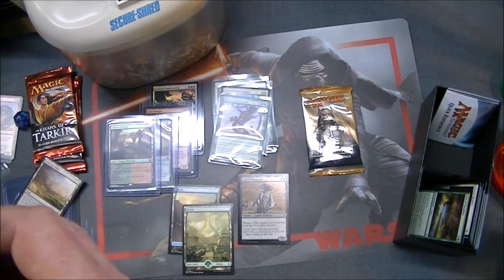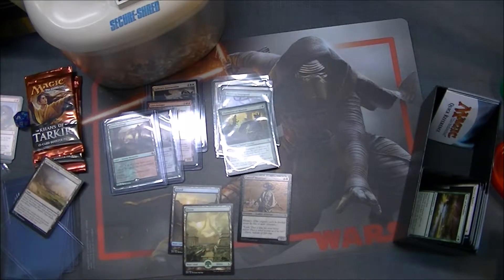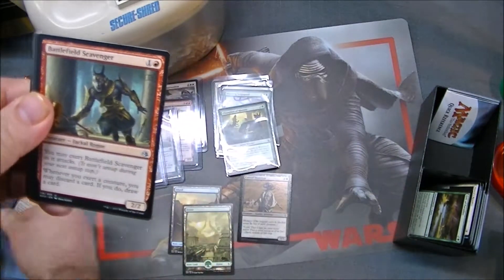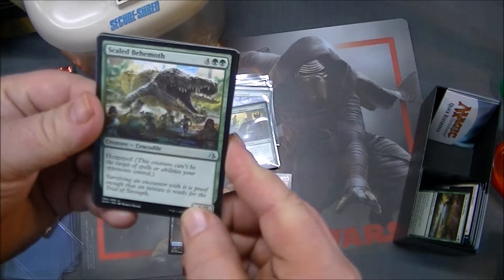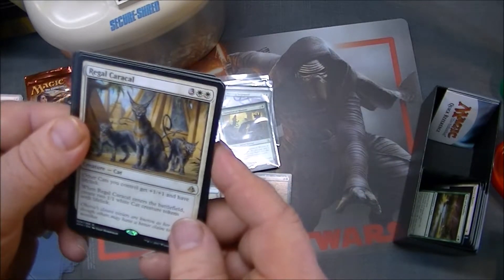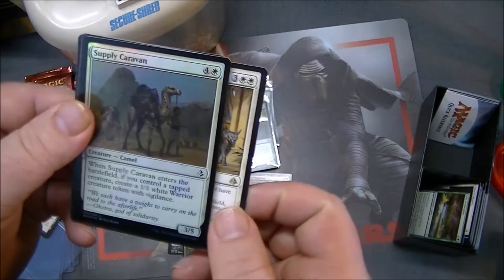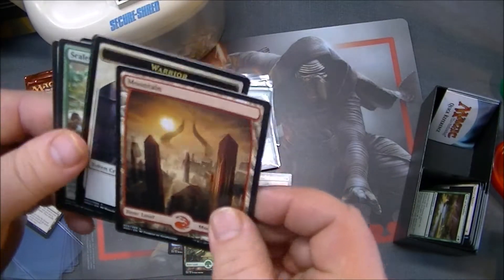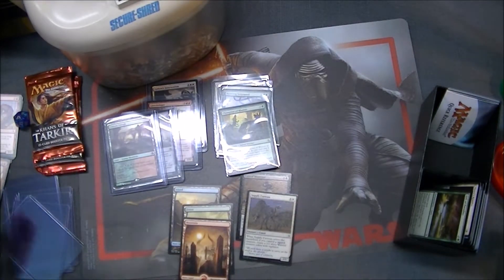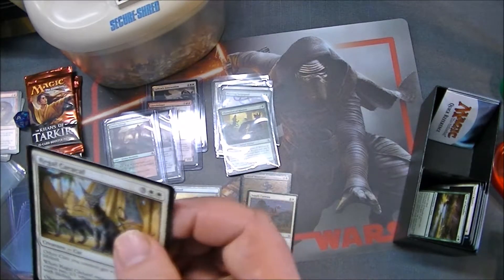Last pack. I think we're going to have to pop a foil fetch lander or Amonkhet is going to win. Battlefield Scavenger, Scaled Behemoth — a big crocodile with hexproof, that could be fun — Renewed Faith gains six life, and Regal Caracal. Here's a cat deck staple — the cats you control. And a foil Supply Caravan with a full art mountain. Ended with a kitty and a foil. All in all, you've got a foil Canyon Slough, a Glorybringer, and a foil Gideon's Intervention — all in ten packs. That's pretty decent.